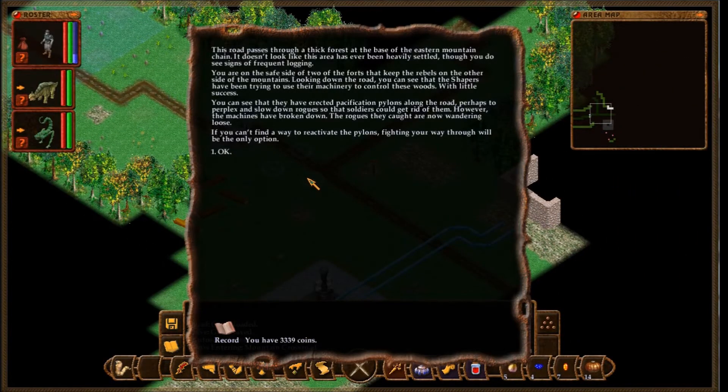This road passes through a thick forest at the base of the eastern mountain chain. It doesn't look like this area has ever been heavily settled, though you do see signs of frequent logging. You are on the safe side of two of the forts that keep the rebels on the other side of the mountains. Looking down the road, you can see that the shapers have been trying to use their machinery to control these woods, with little success. They have erected pacification pylons along the road, perhaps to perplex and slow down rogues so that soldiers can get rid of them.